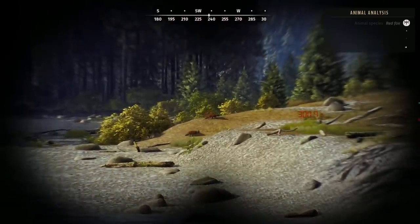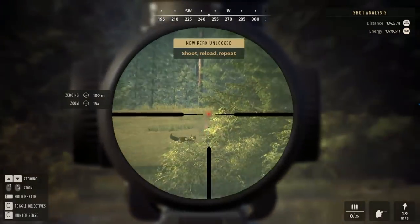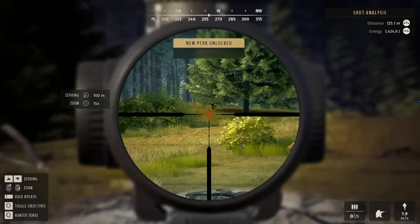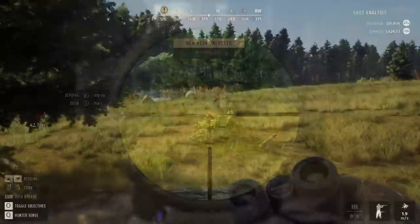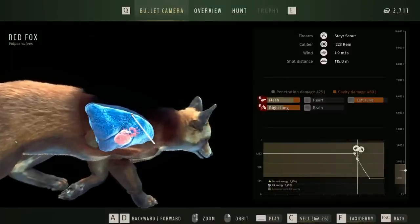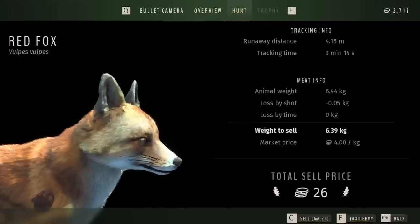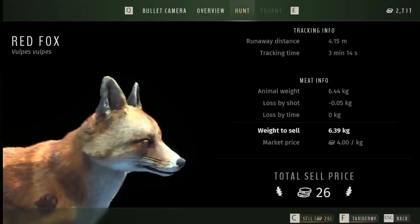Look at this, guys - we have his and hers foxes. We got gunslinger - we'll have to check that perk out. And here it is right here - that is very helpful. That was a pretty good shot. We got two lungs. $26, and we hardly lost any meat. The .223 is perfect for red fox.